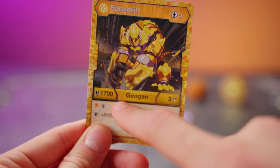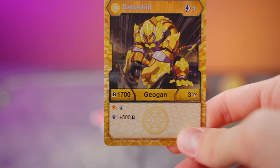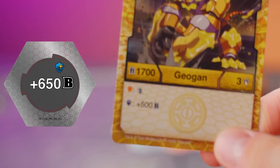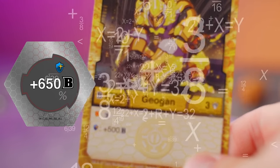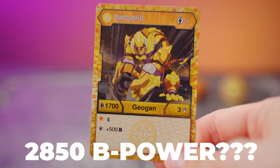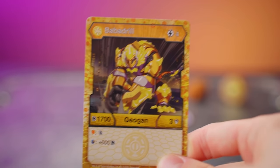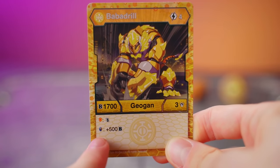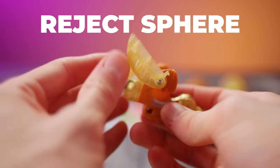4 energy for 1700 B-power, and 500 extra B-power on a magic shield. Good grief — if you get that on a 650B magic shield, that's 2,850 B-power! That is crazy strong! Any opponent's going to have a hard time getting over that. And since it's a Geogon, you don't even have to use your own magic shield — you can steal your opponent's! That's so cool!